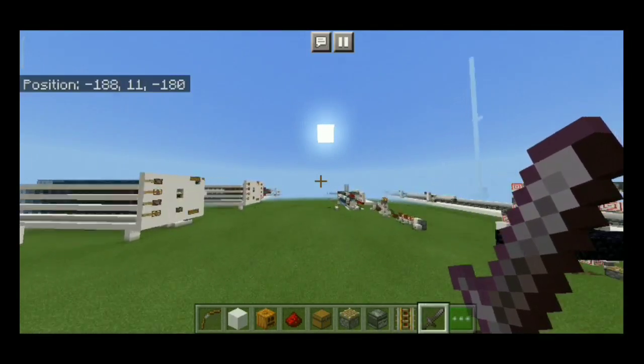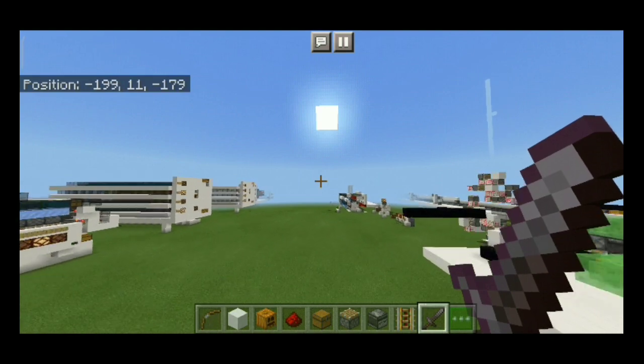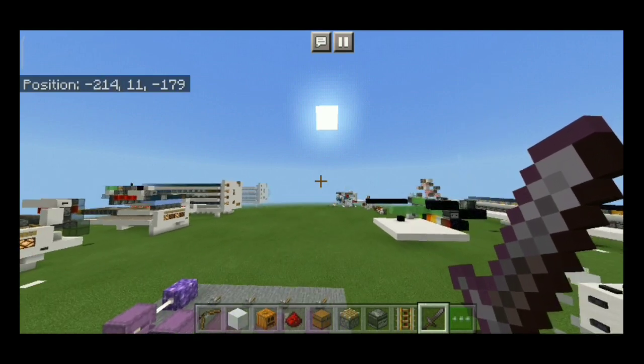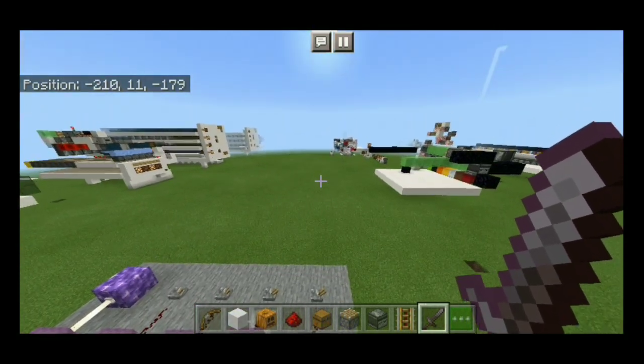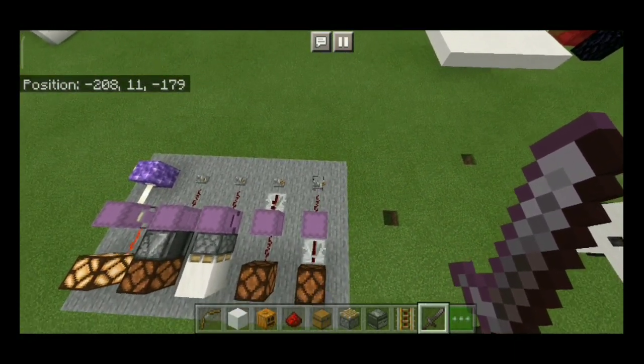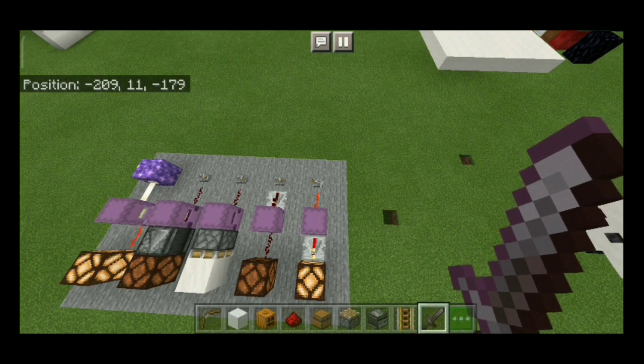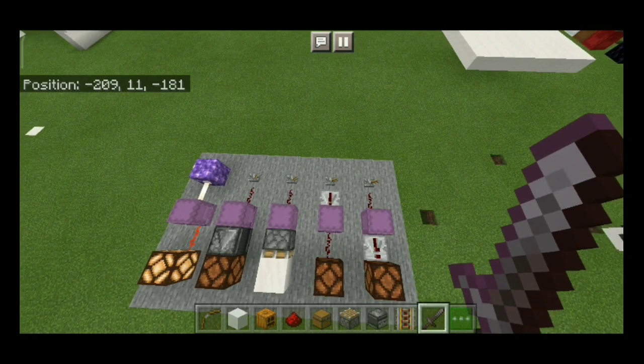Hello, so today I'll show you something really cool I found in my redstone world — a really cool secret game mechanic. Over here you can see the shulkers next to redstone components. I can soft power shulkers.